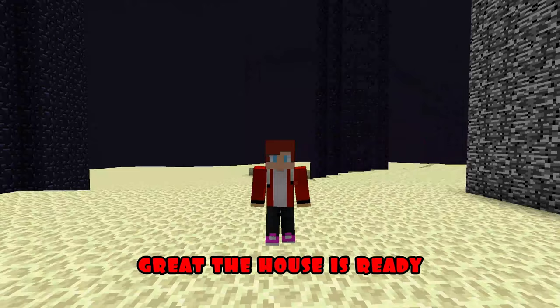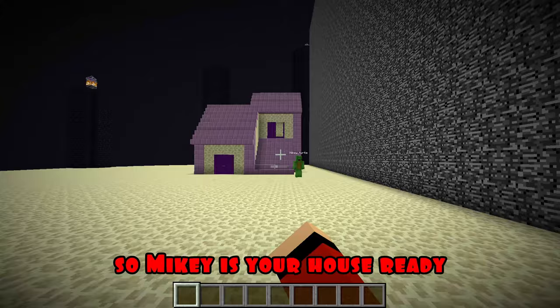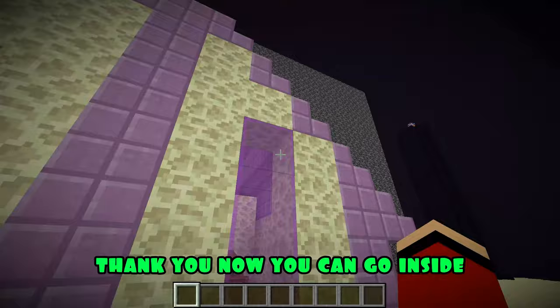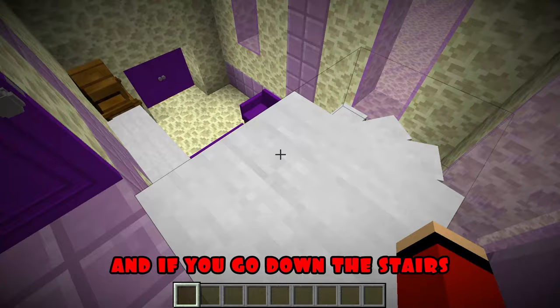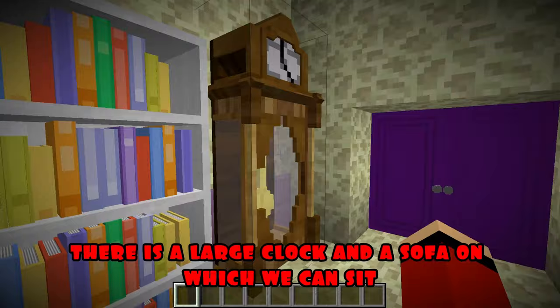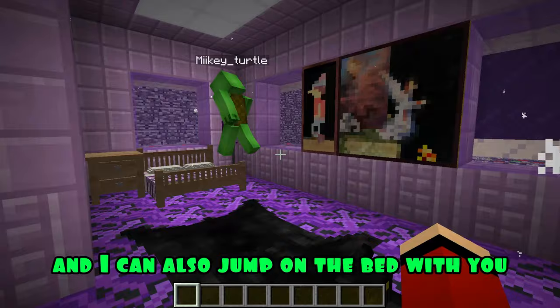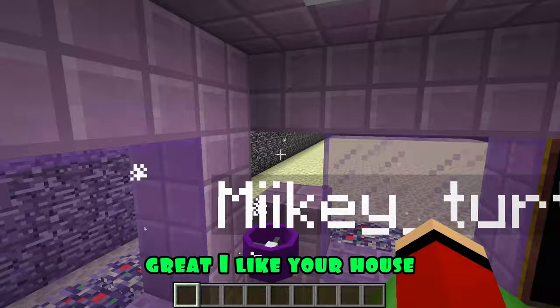I'm going to see what Mikey did. So Mikey, is your house ready? Yes — look at it. It's such an interesting shape; I want to look at it from different sides. Inside there's a second floor with a bedroom and a large bed, and downstairs a living room with a large clock and a sofa. Then Mikey visits JJ's building: it looks cute, there's a lot of space inside, and there are so many chests and stoves. Great, I like your house.